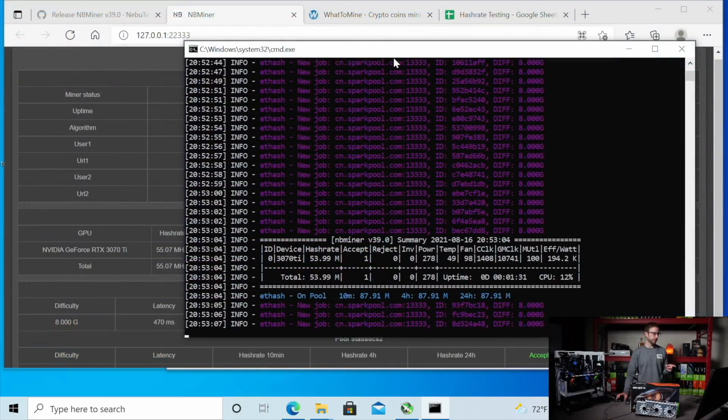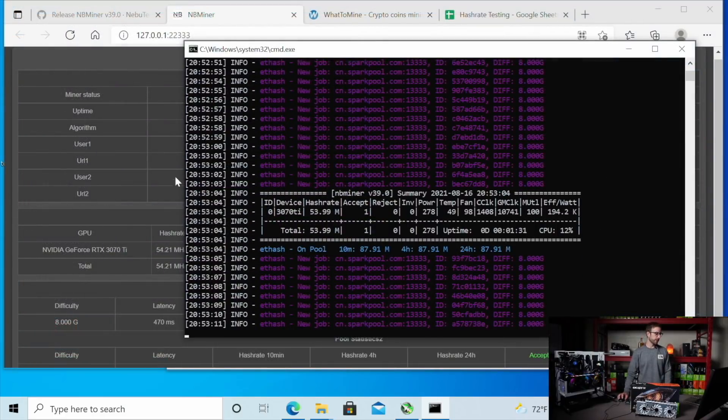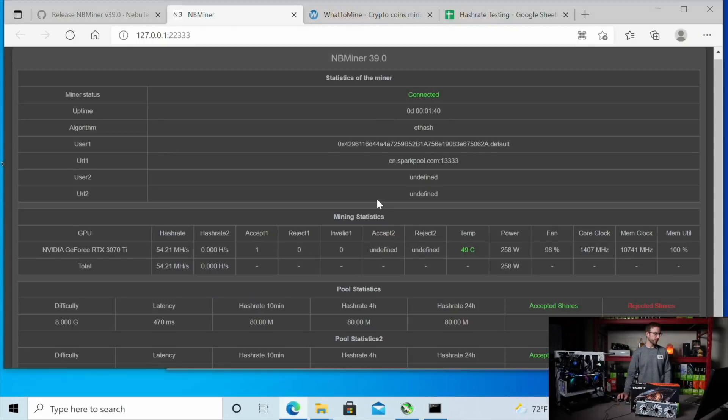Checking back in, we're getting just about 54 megahash in the miner, and over in the web GUI it's showing about 55. It's been bouncing around between 53 and 55 megahash, which is great — that's a 10 megahash improvement over what we were getting using T-Rex Miner. That's what I'm able to get on this 3070 Ti. Let's get the 3060 in and test that out next.